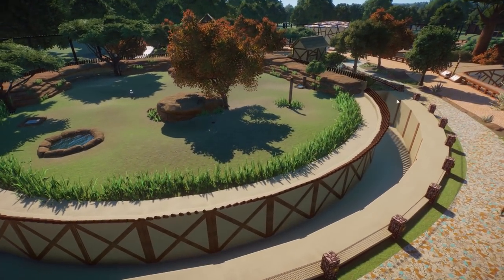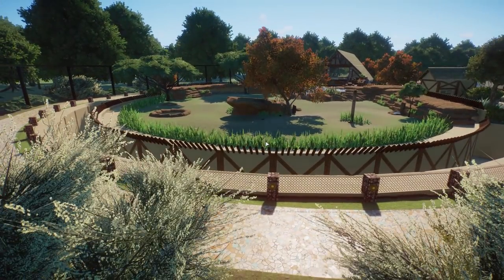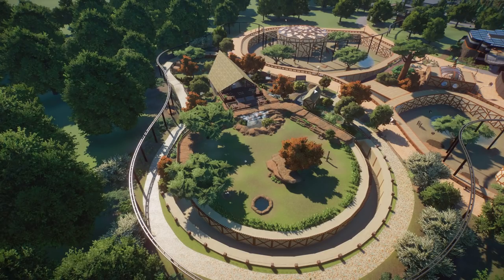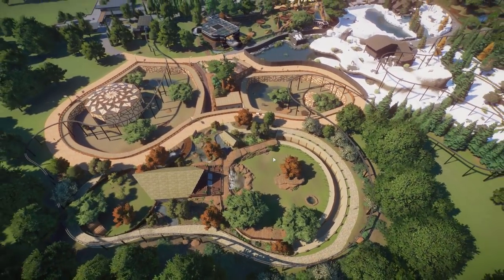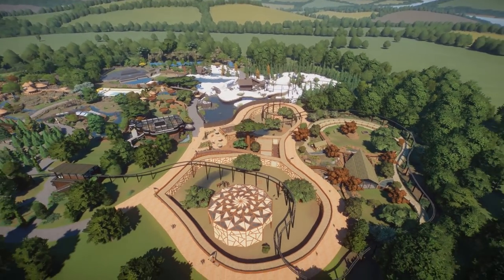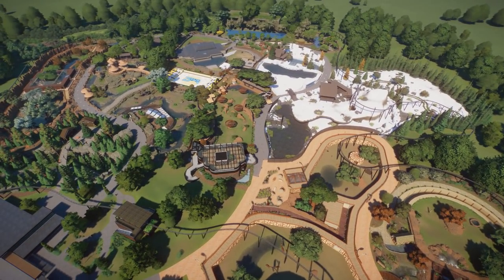Well done, Ella — I really like this section. It's interesting to have two Africa sections right next to each other, but we wanted to embrace the randomness of a community zoo, so you have cheetah and springbok right next to a snowy area. That's what makes it a community zoo — people built what they wanted, but the end result still looks like a finished project.